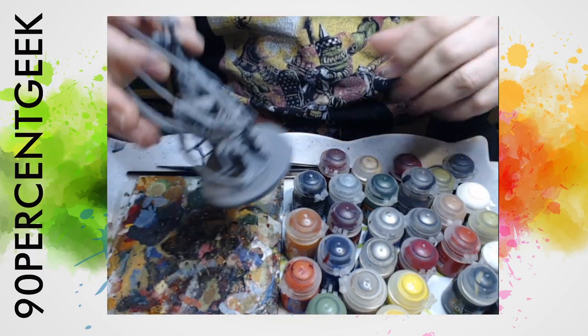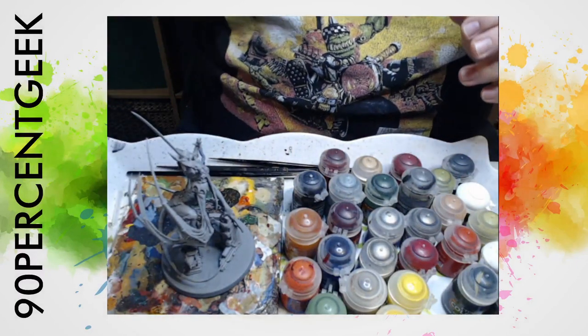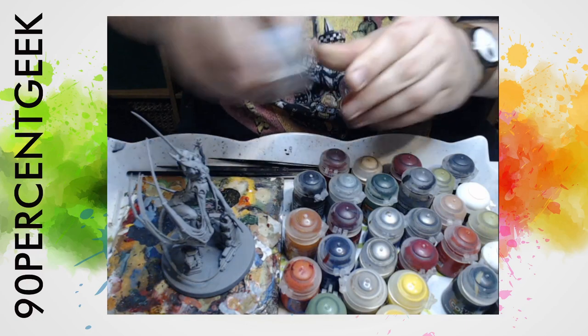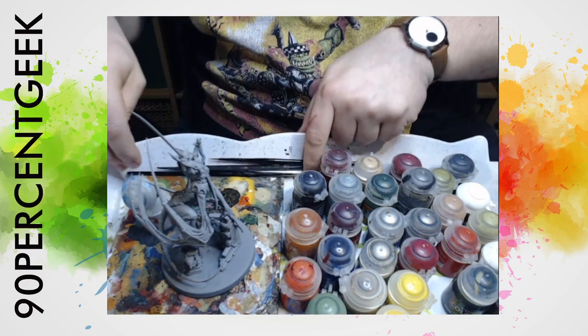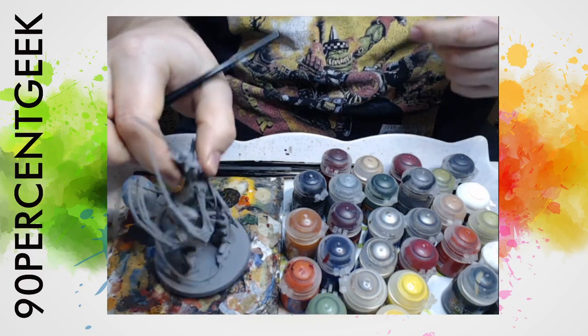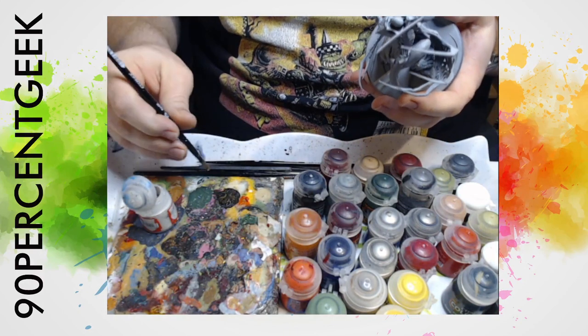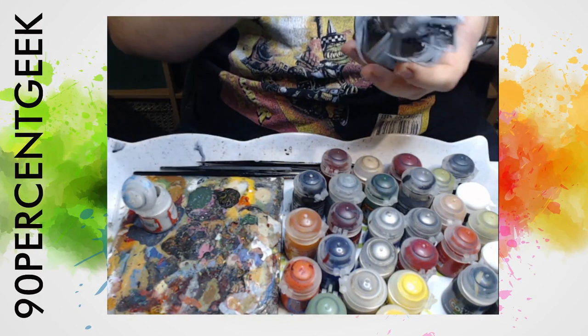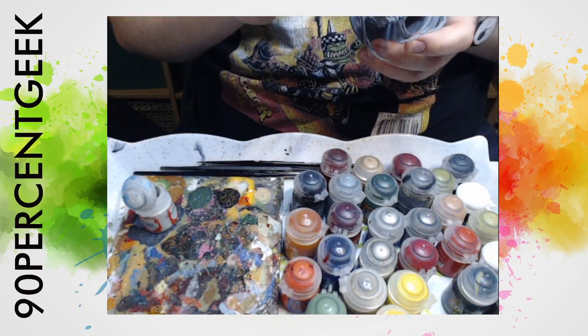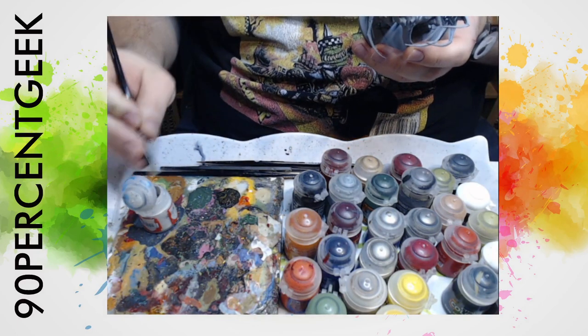First things first, I've got my painting tray all set up. I've got my Vengorian Lord and I'm going to start by going over a bunch of the skin with a spot of Grey Seer. This is my own modified vampire skin recipe. But we're not going to talk about vampires first — we're going to talk about the thing you can't avoid when discussing the undead: the greatest and originator of the undead, Nagash.